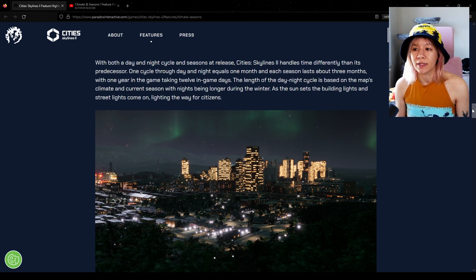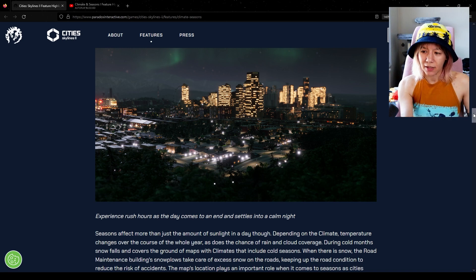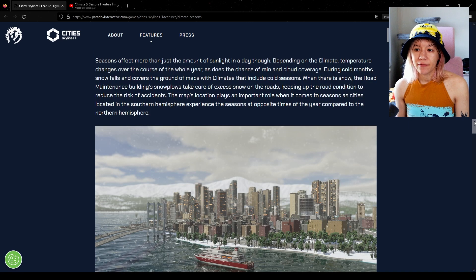One day-and-night cycle equals one month, and each season lasts about three months, with one year taking 12 in-game days. The length of the day-night cycle is based on the map's climate and current season, with nights being longer during winter. As the sun sets, building lights and street lights come on. Seasons affect temperature over the course of the year, chance of rain, and cloud coverage. During cold months, snow falls on maps with climates that include cold seasons - and road maintenance buildings and snow plows take care of excess snow. The southern hemisphere experiences seasons at opposite times of year compared to the northern hemisphere.